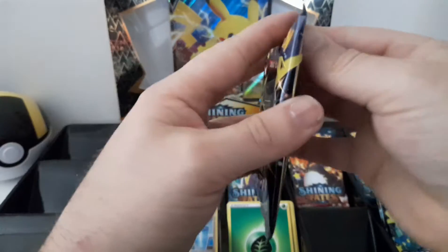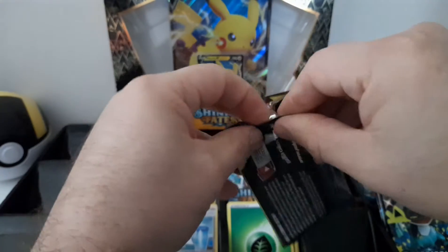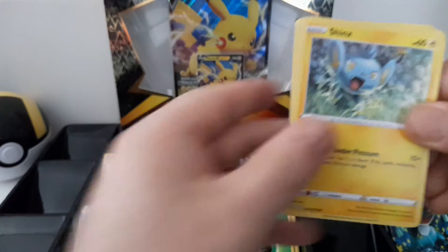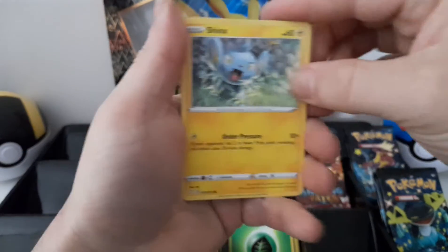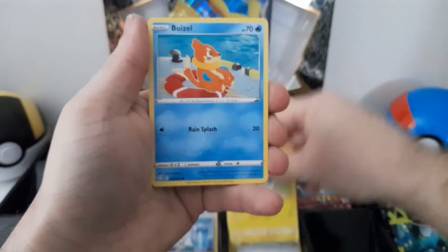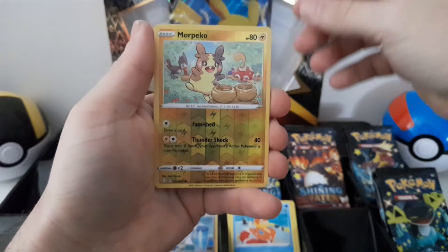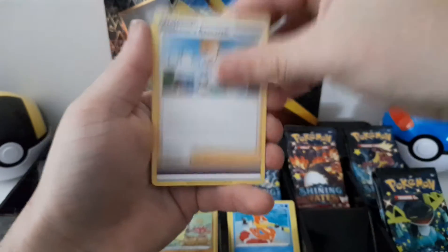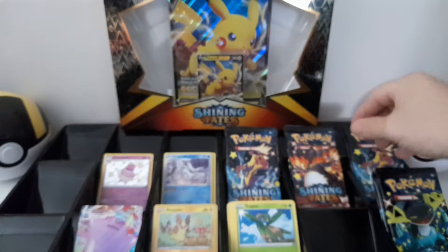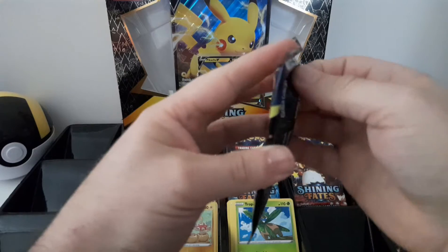All right, this is the last pack of the first box. Set them all up to see what we can get from each one. I hear the Pikachu ones are the luckiest, but we'll give it a go and see what happens. A reverse hollow and nothing else in that one, so we've got one hit in that first box.